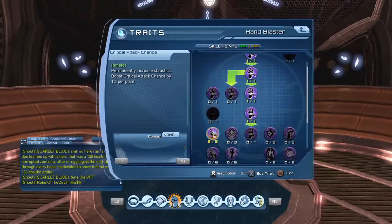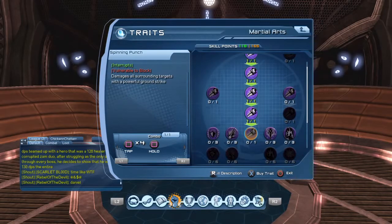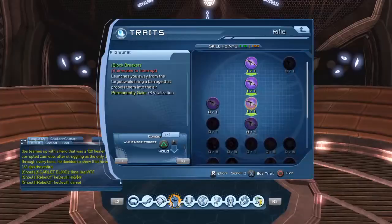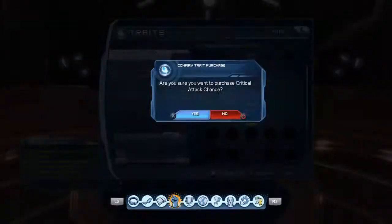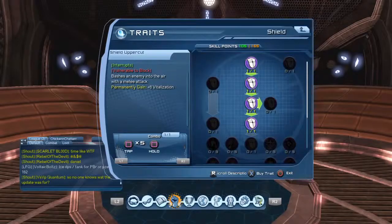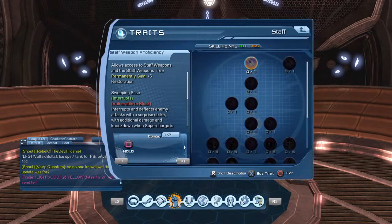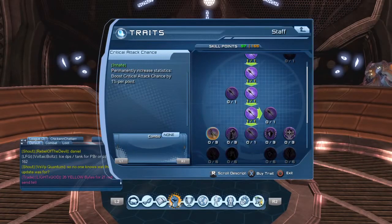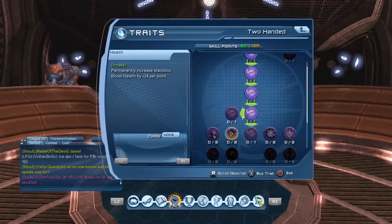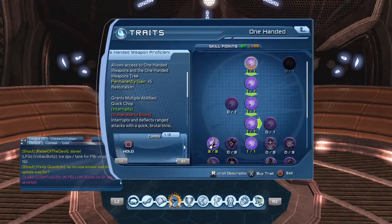Hand blaster: critical attack chance, critical attack damage. Rifle: critical attack chance. I do this before I can do any of my precision or might or anything — critical attack damage. Staff: critical attack chance.